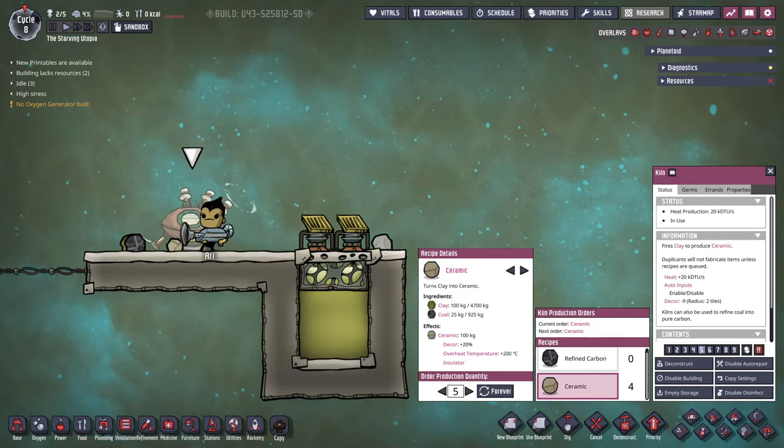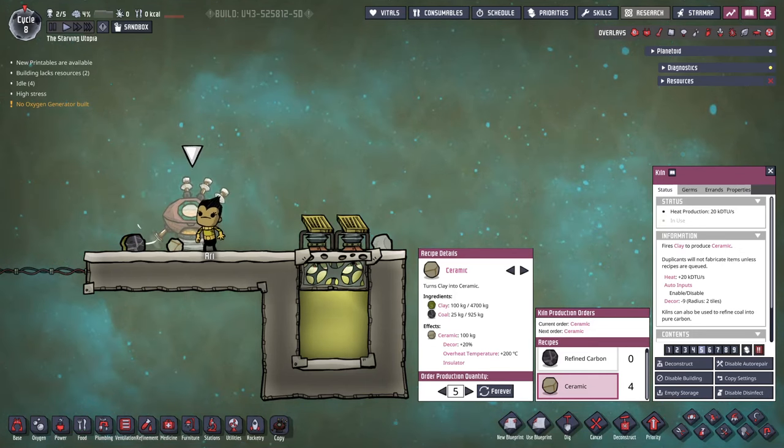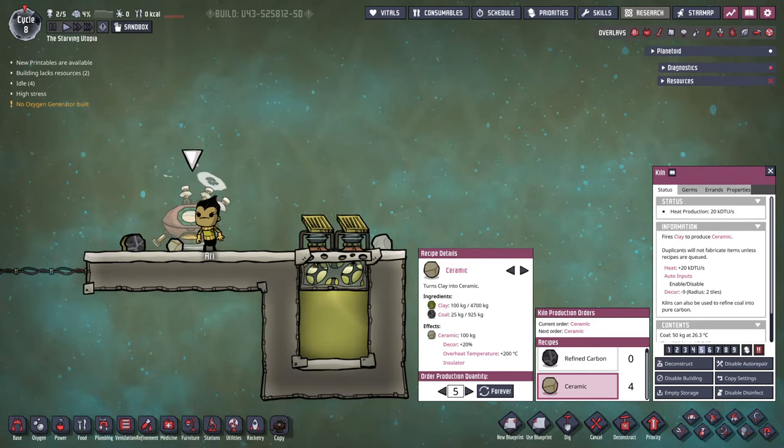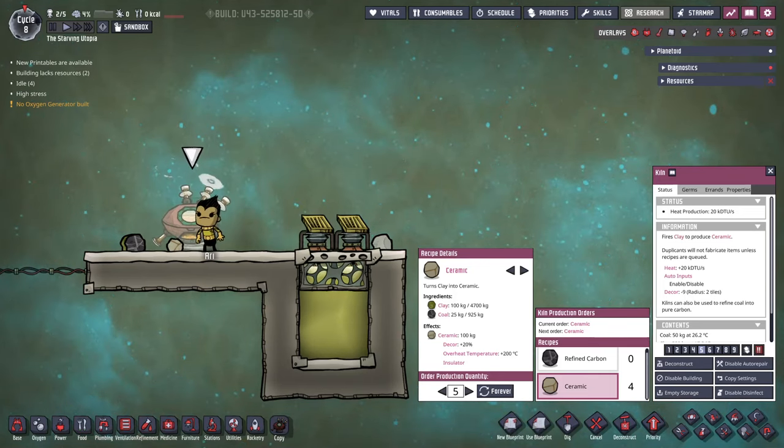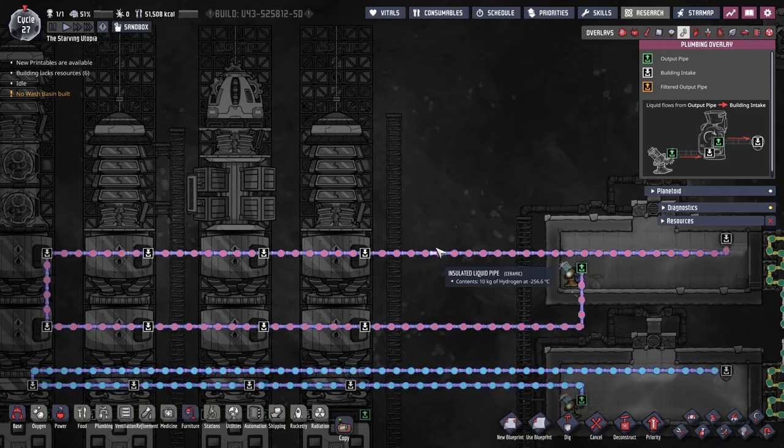If you don't have insulation, then the next best material is ceramic. This is made in the kiln from clay and coal, both of which are most easily dug around the map. If you need to make more clay, then use deodorisers over polluted water. When using ceramic, the liquids must be continuously re-cooled to stop them evaporating in the pipes. A simple way to do this is to loop the pipes through the rocket inputs, and then return back to the cooling room with a liquid output vent. This ensures the liquid in the pipe is always cool enough.